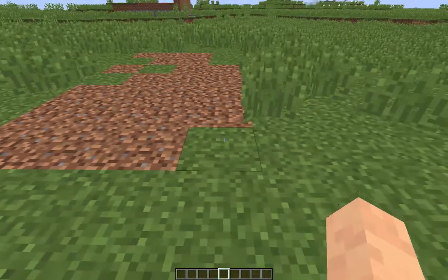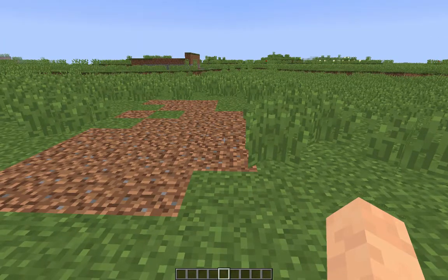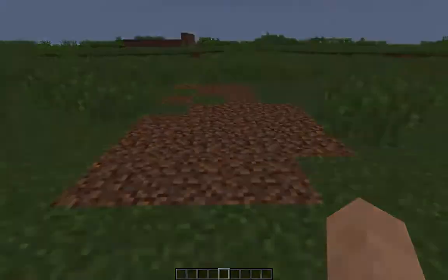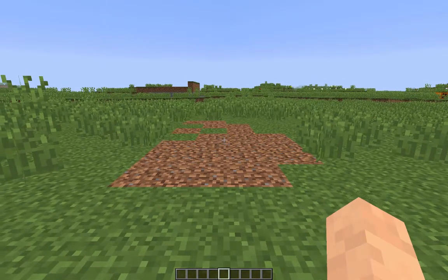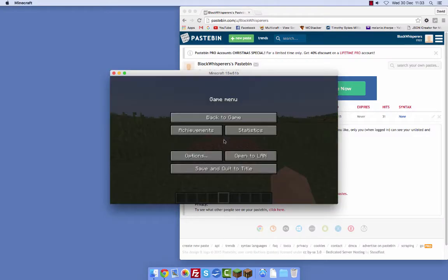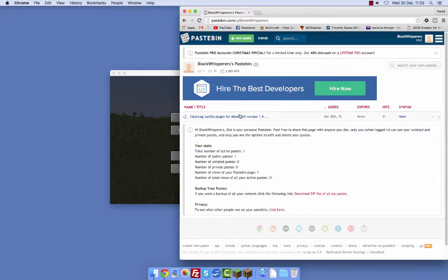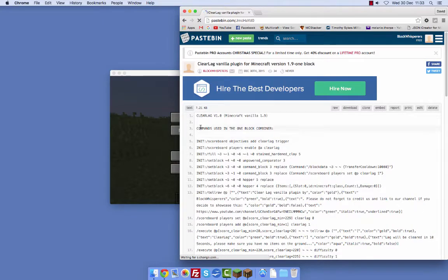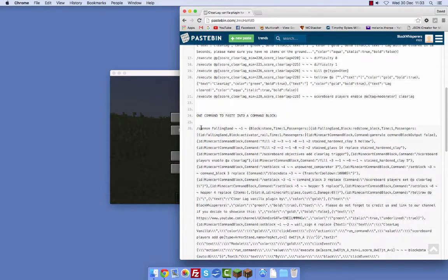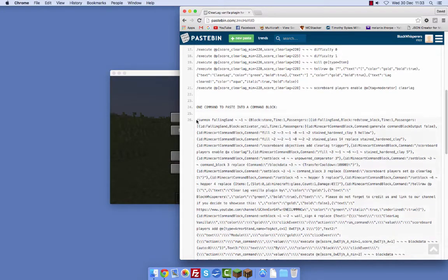I've made exactly the same plugin but in vanilla Minecraft, and it's in 1.9 snapshots. To go ahead and install this, all we need to do is go to the Pastebin in the description. If you click on the link, you will see my Pastebin page. Click on the Clear Lag plugin for vanilla Minecraft and scroll to the one command to paste into a command block.